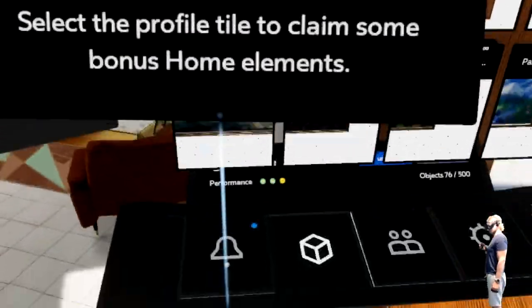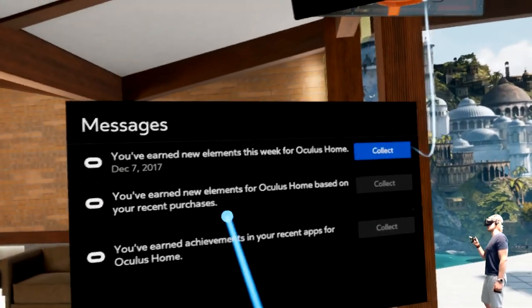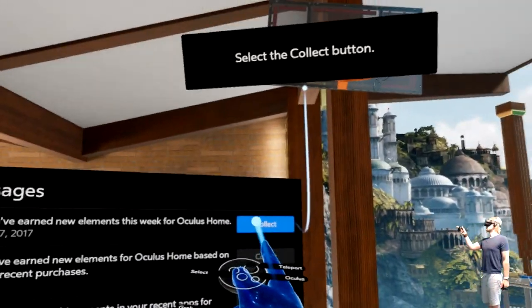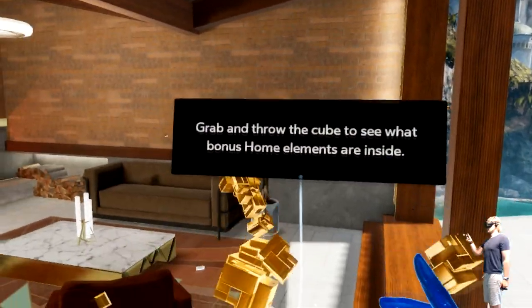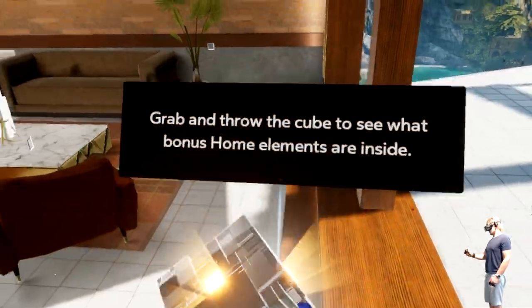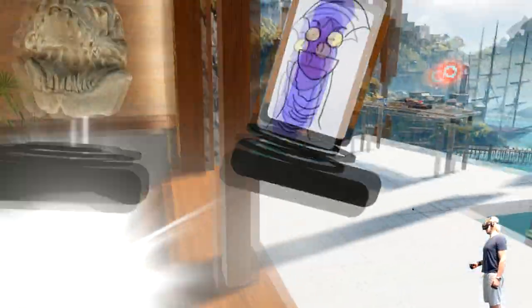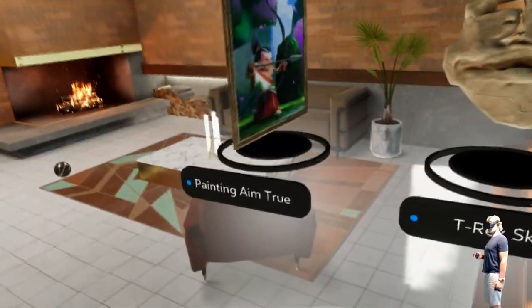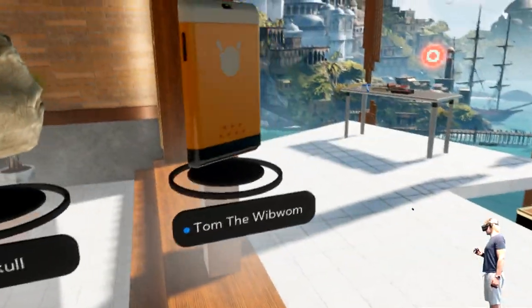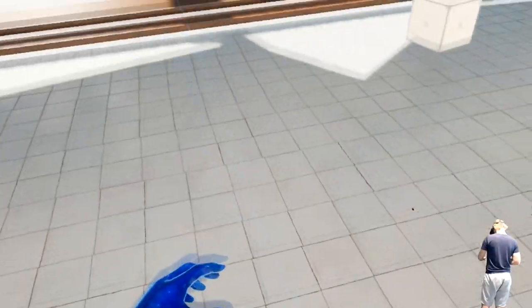Select the profile tile to claim some bonus elements — you've earned some new elements this week. Rock feels home — collect. Grab and throw the cube to see what the bonus element is. Painting true aim, T-Rex skull, or Tom the wib bomb. I want that one.